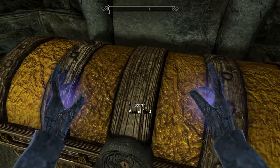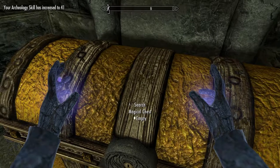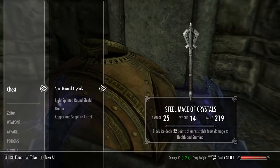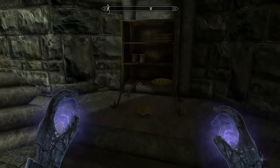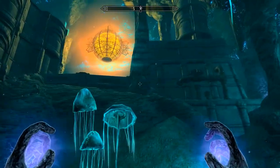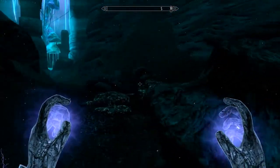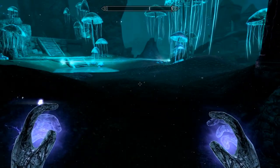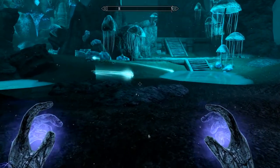A magical chest? A Dwemer compass — okay, I'll take it. All right, uh-oh. I guess we're going to be heading up there to see what's up there. What's this? Corundum. Are these wisps? Get ready, Jizargo.